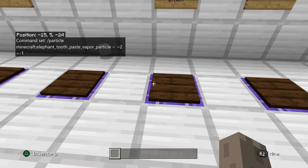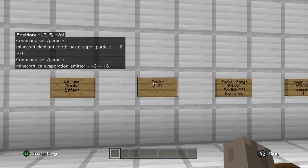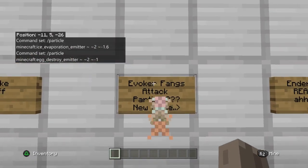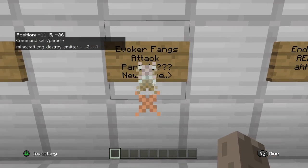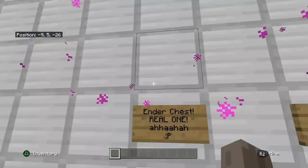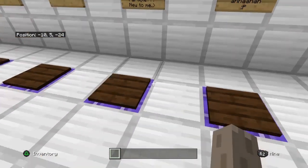Here's the larger smoke effect — the bigger one. I think it's the ice evaporation emitter. And smoke puff — I think this one's even bigger. There's the particle command right there. Evoker fangs — this one looks really cool, like the sharpen effect or the critical hit effect. And that's the real ender chest one. Here's the command behind that one.